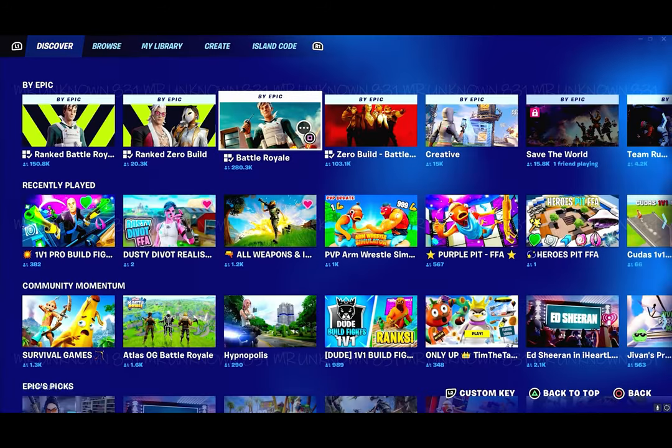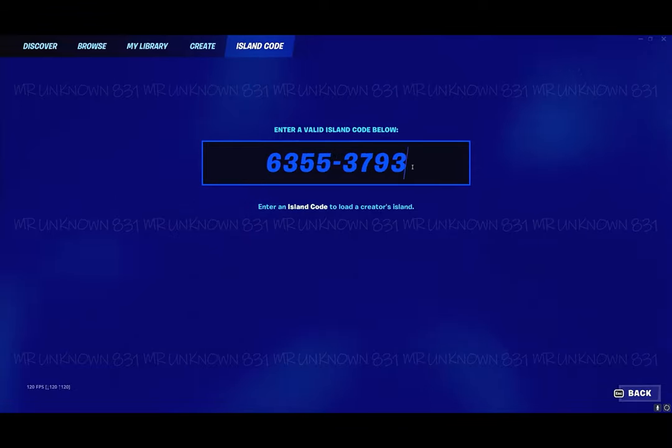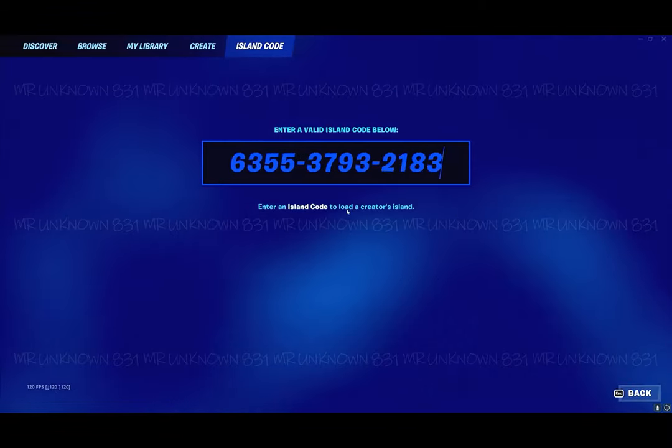Let's just start with it. First, open the Discovery tab, then go to the island code tab and type in this code: 6355-3793 and then 2183.